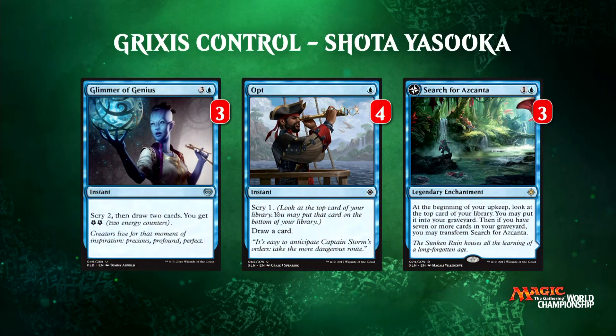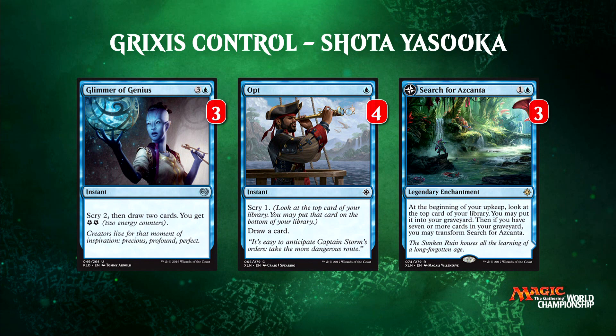Let's take a look at his draw spells: Glimmer of Genius, which we've seen a lot of; Opt, where he's the only player running this; and of course the hallmark card, Search for Azcanta. Glimmer is pretty standard, especially when you have the energy package of Harnessed Lightning — it's a nice bolster to that. Opt is a really interesting choice that conflicts with Sensei's Divining Top that other decks are playing. They both cost one mana to get you an additional card, but Opt is a little more powerful when you pay one mana, without the top-of-library manipulation.